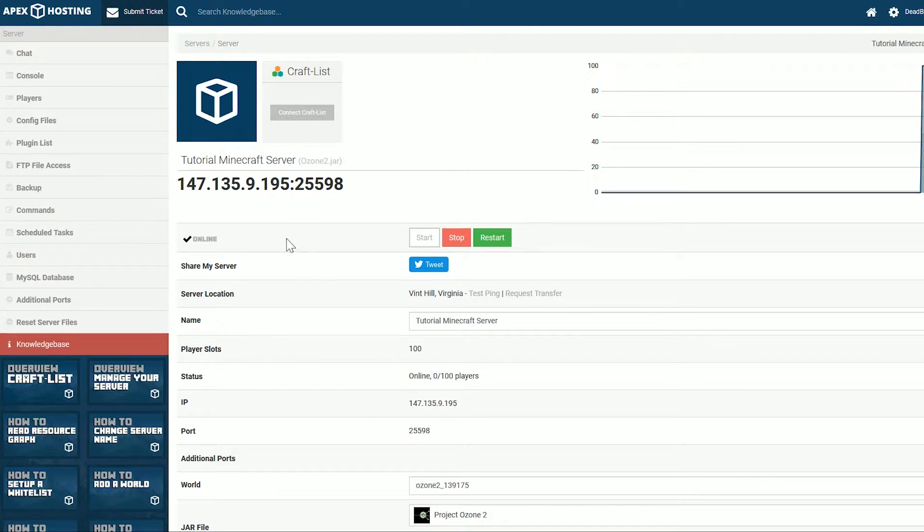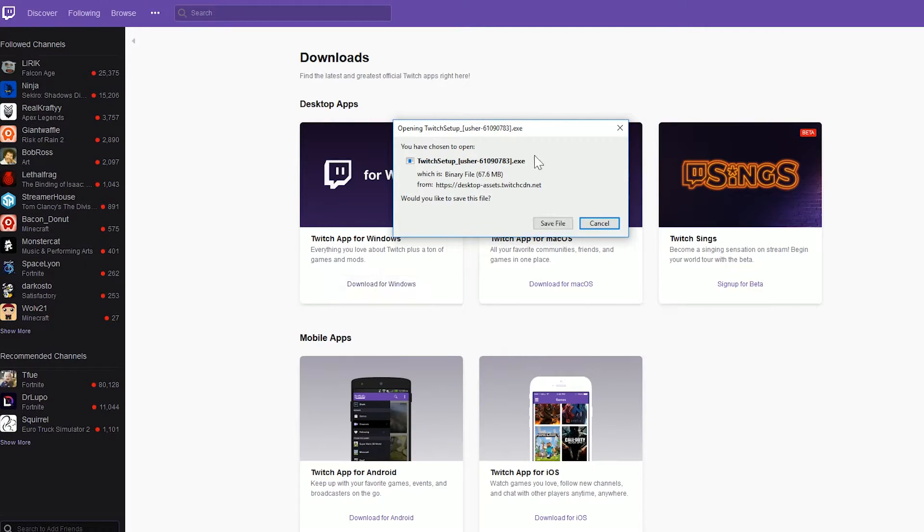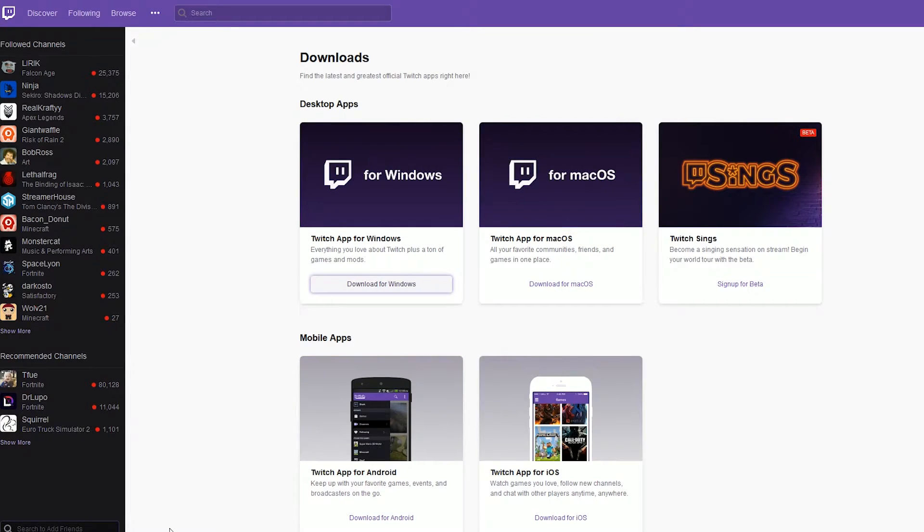Go to the description of this video and you will find the link to the Twitch download page where we can download the Twitch app — or the Twitch launcher as I call it, because all I use it for is Minecraft mods. Once you're there, you want to download for Windows if you're on a Windows computer, or macOS if you're on a Mac. We're on Windows so we're going to click the Download for Windows button. It will then open a save prompt — on Mozilla Firefox it's in the center of your screen, and on Google Chrome it's in the bottom left. Either way, save or keep the file.